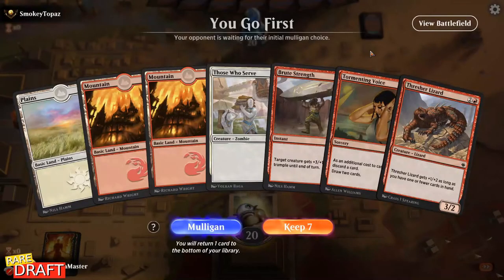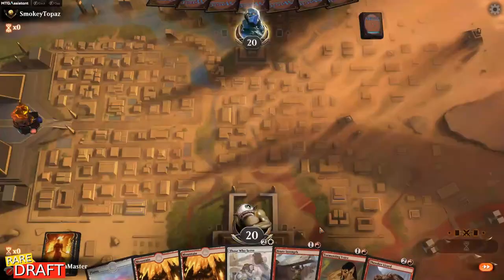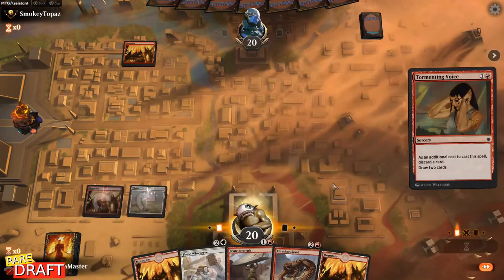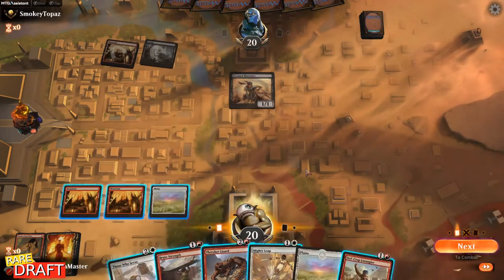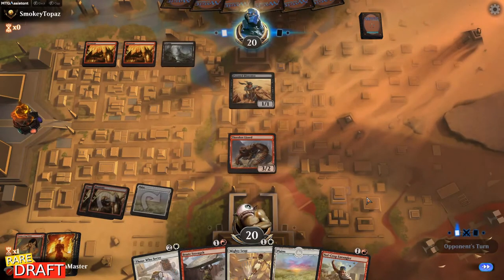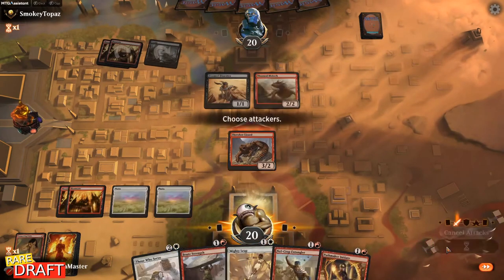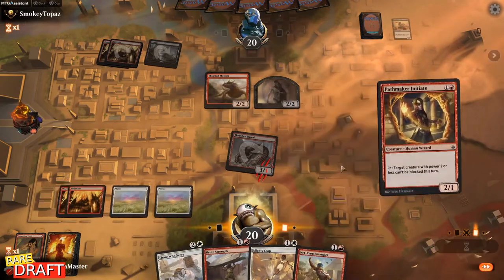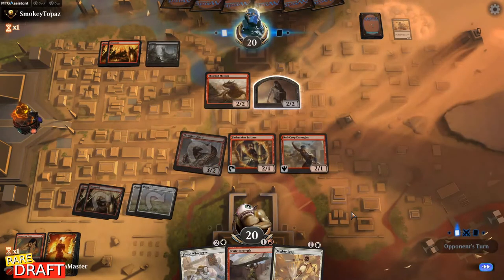Here we're playing our fourth game with Vanilla Strawberry. Our hand is okay — we have Tormenting Voice to do some discarding later if we need to. Let's hope we draw a two-drop. No two-drop — I think I'm discarding a Mountain now. Don't see a problem playing Thrasher Lizard here. Let's see if they want to block this. I'm fine with that. I think I'd rather have Pathmaker Initiate and Nefcrop Entangler on the table for next turn. Let's hope they don't have the two minus one minus one counter spell — Splendid Agony.